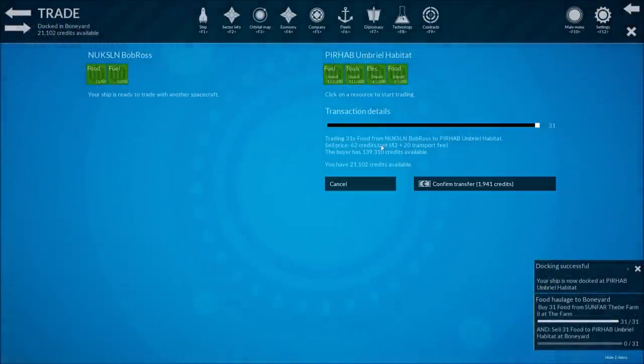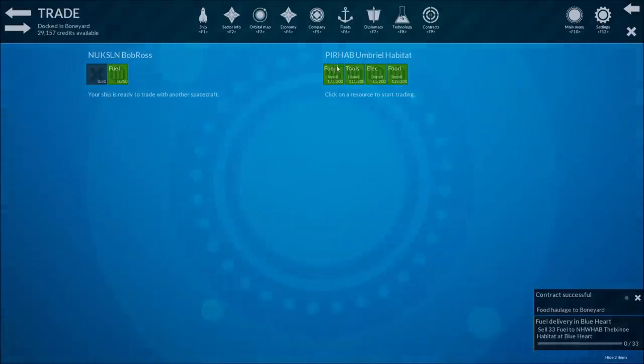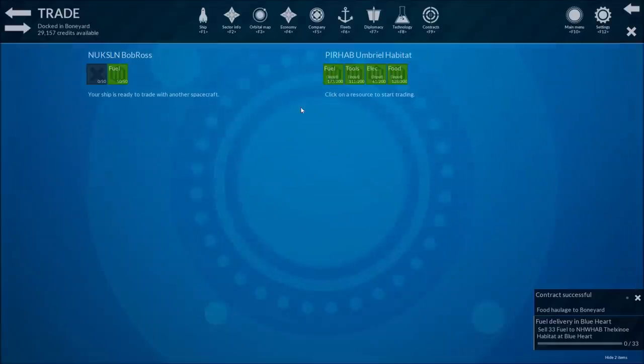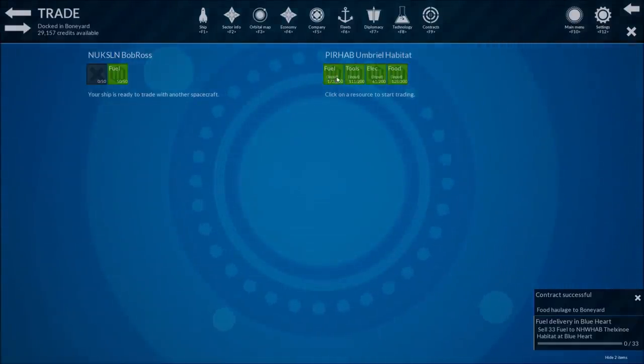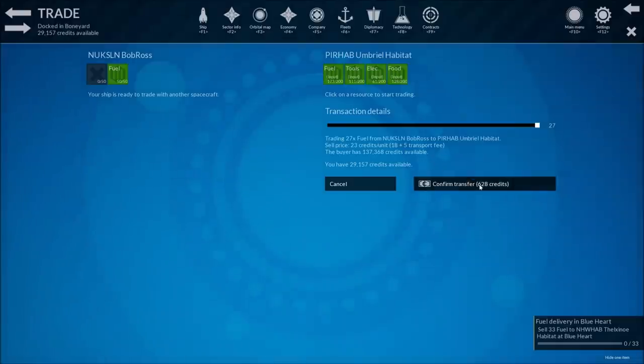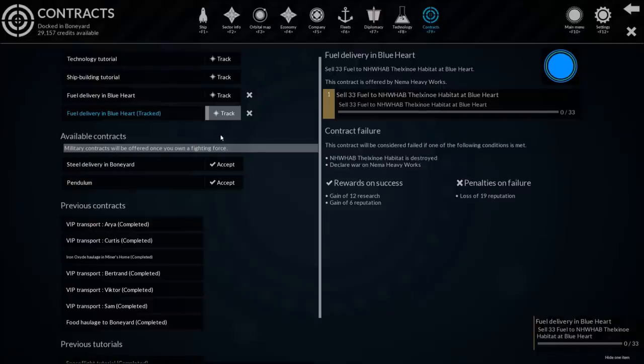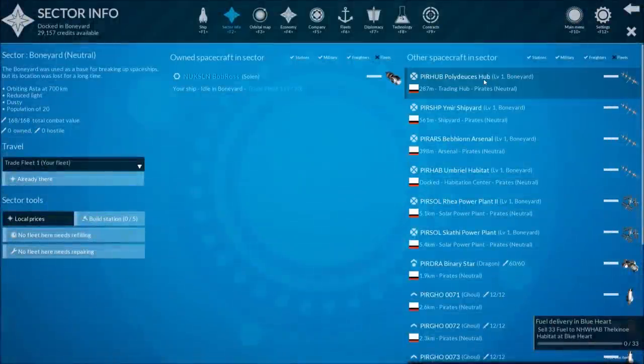We are now docked. What do we do here? We want to trade - we want to sell them the food that we picked up. That's what they want. They'll give me some cash. Contract is successful. I cannot buy things here - these are all inputs. We could sell them the fuel if we wanted to, but I need that fuel so I don't really want to. So that contract is now done. We don't need to be here anymore. But we can take a look and see what else is out here.